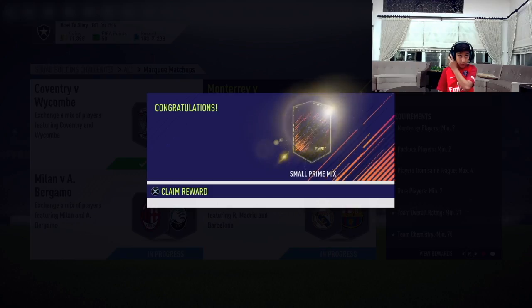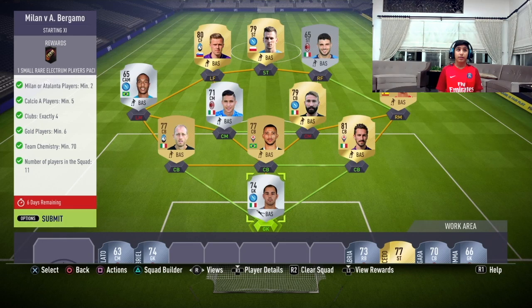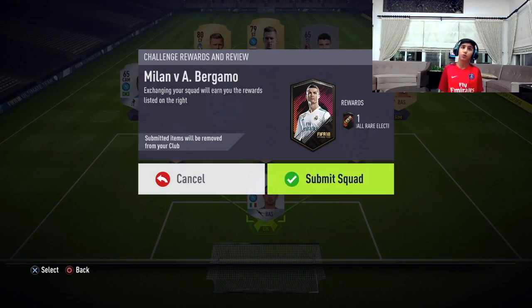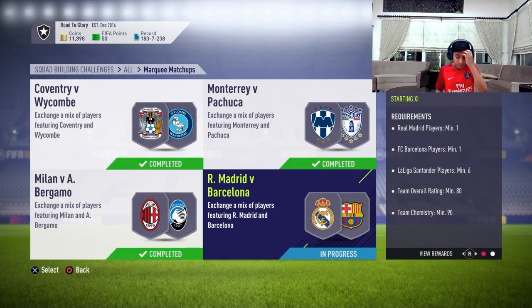We submitted and they already gave us one player which is Mexican from the exit. In this one — Atalanta — in this one we need Atalanta players minimum two, Calcio A players minimum five, club exactly four, gold players we have six until chemistry should be minimum 70. As I can say, I just used Napoli, Atalanta, Milan and Fiorentina teams in this one — that's four clubs — and this one we got a small rare electron players pack.